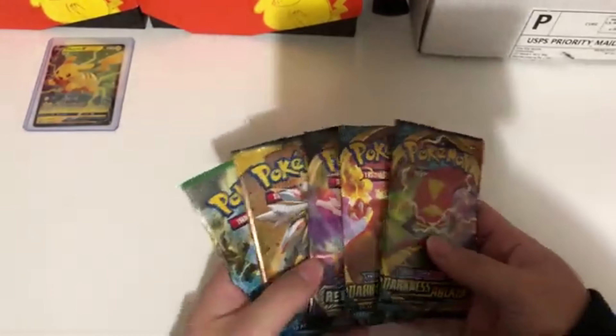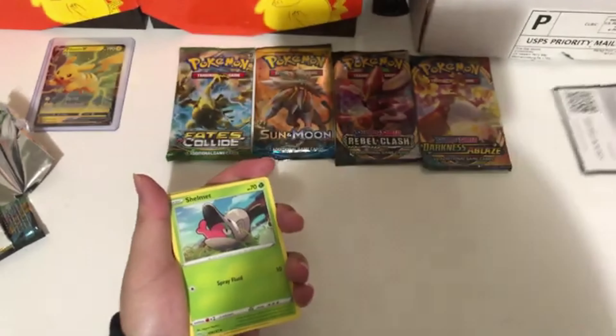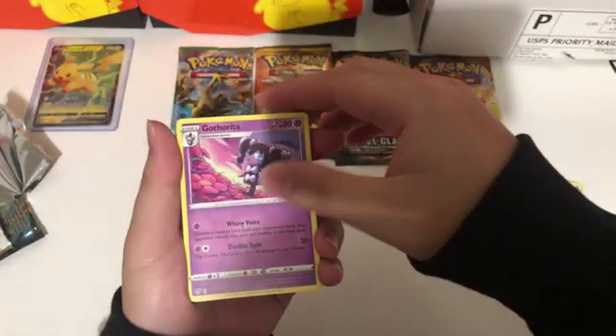Alright guys, we've got two Darkness of Blaze, one Rebel Clash, one Sun Moon, one Fates Collide. Let's go ahead and open up the Darkness of Blaze first. First code for you guys — get yourself some Pokemon. One, two, three, four to the front — grass! Yes, you got it right guys, let's get started.